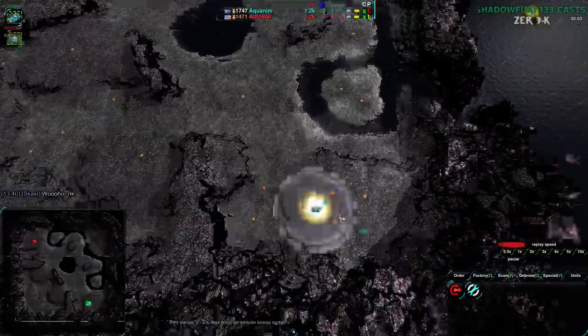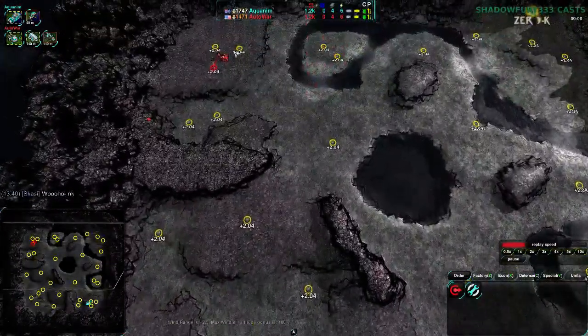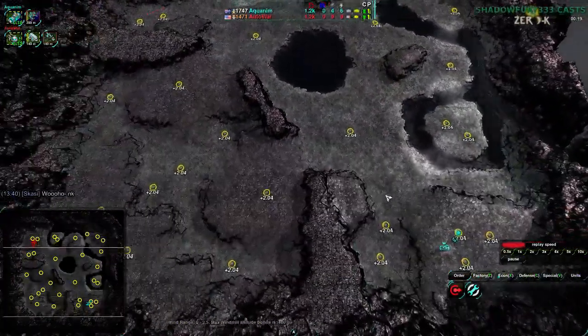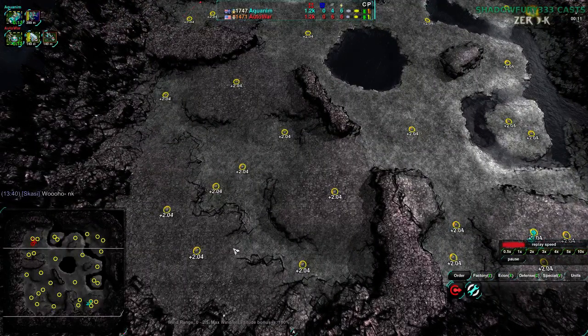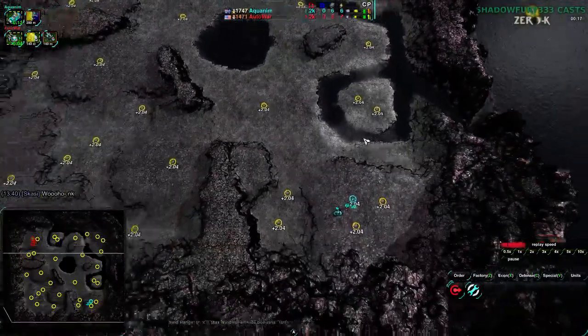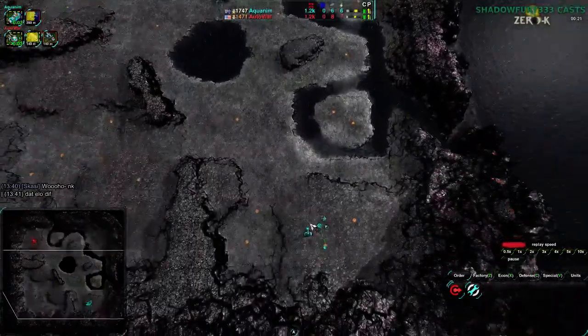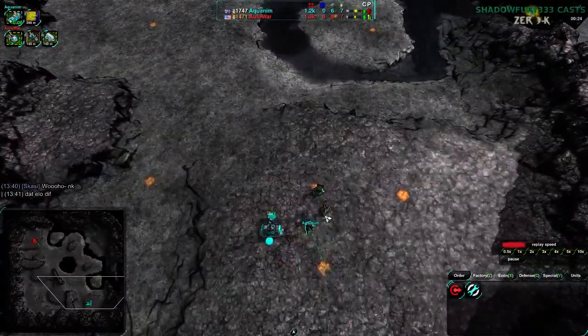Onyx Cauldron — a map we've seen a few times, definitely an interesting map. In case anyone's unfamiliar, these are the metal spots, all 2s. Southwest is very big, very full — looks like 10 metal spots around there. Northeast is a bit less full, a bit harder to defend, but also typically not as popular. Most people will typically go to the Southwest early on. Sometimes I see people go to the Northeast, but that doesn't happen that often.